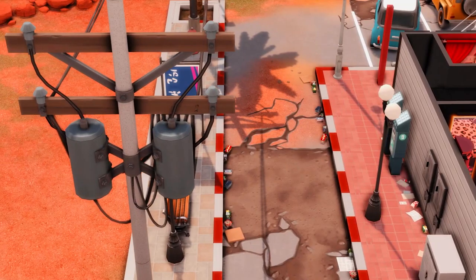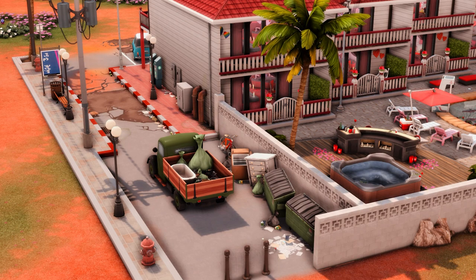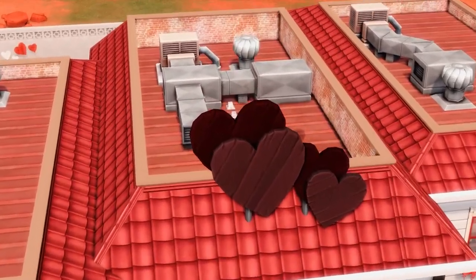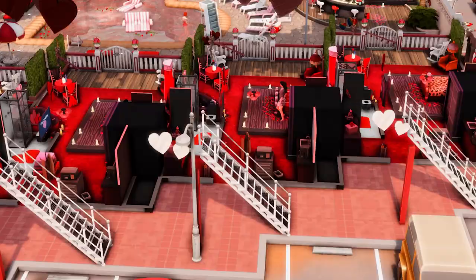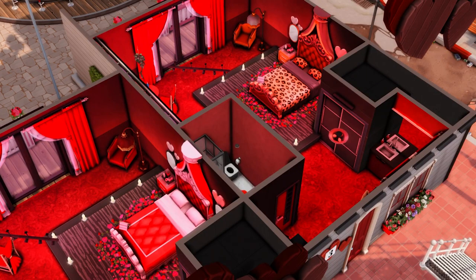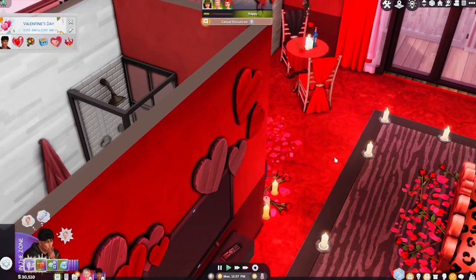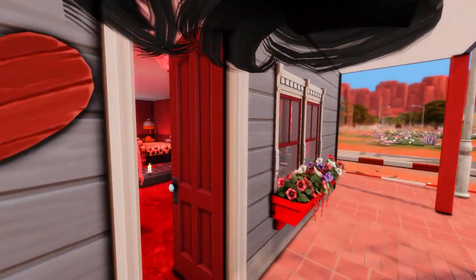Oh guys, look — there's like an alleyway out here that's part of this build. Look at it from back here. Maybe this means this is kind of a sketchy part of town? We have a pool area and over here we have a hot tub corner and a bar. Look at the hearts on top and all the realistic stuff on the roof — I love that. Oh wait, there's a police car outside. What the heck? Now I'm starting to think this place is super sketchy.